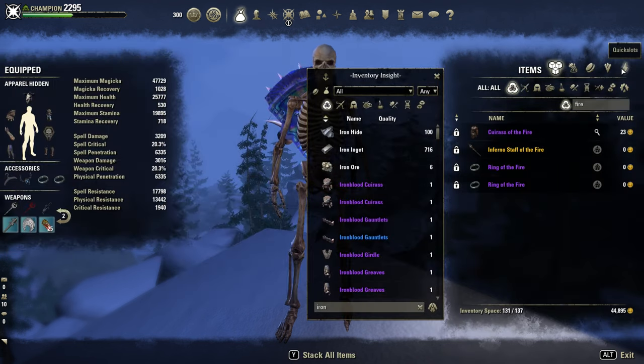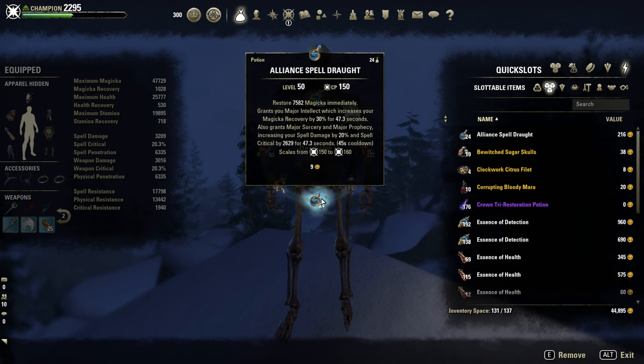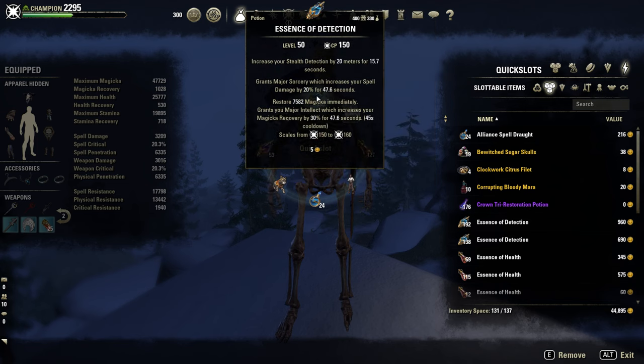Potions — I use three different potions depending on the situation. For more damage, the normal Spell Power potions. Against multiple targets, normally the tristat potions. And against annoying gank blades, the detection potions.